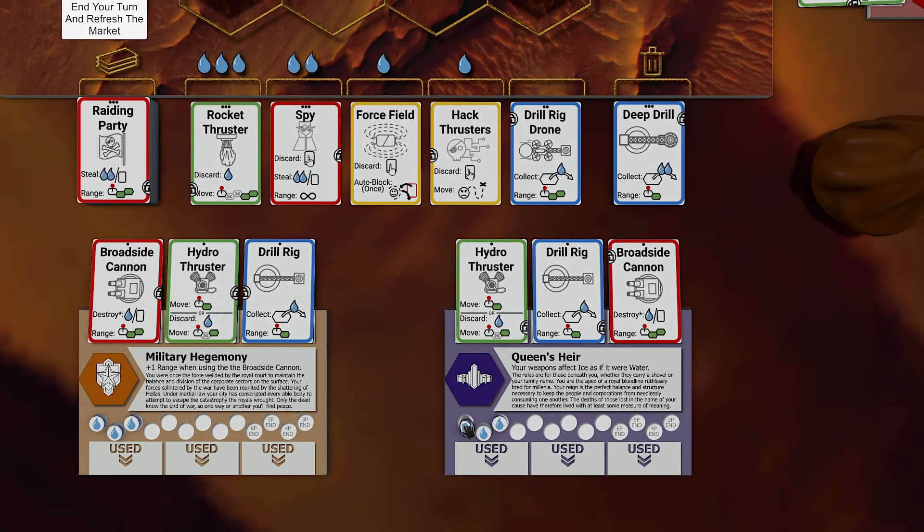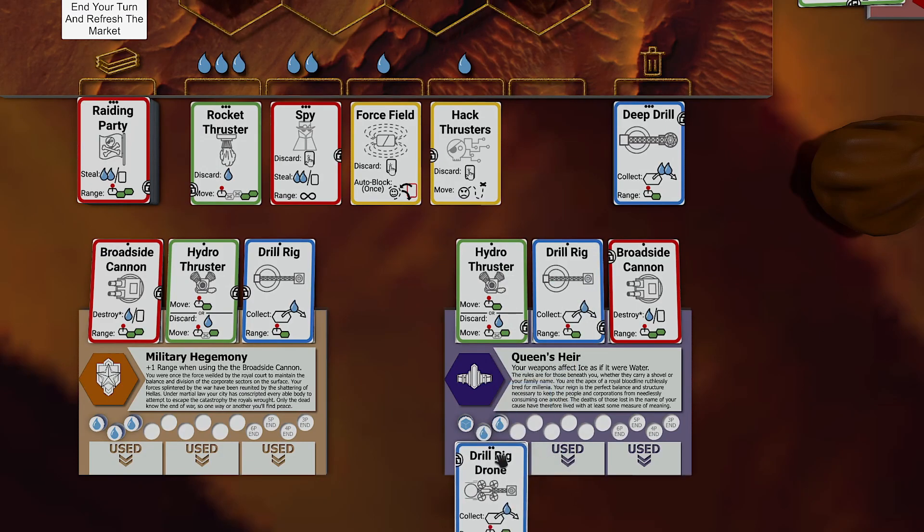On each of your turns, you'll take one of three actions: either freezing or thawing your water supply, buying a tech card, or using a tech card on your tableau.